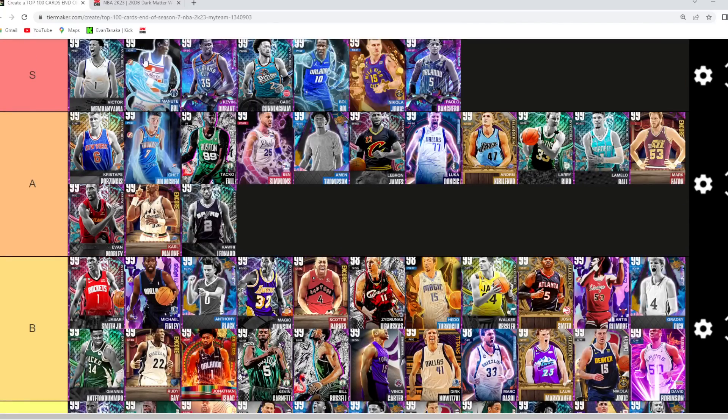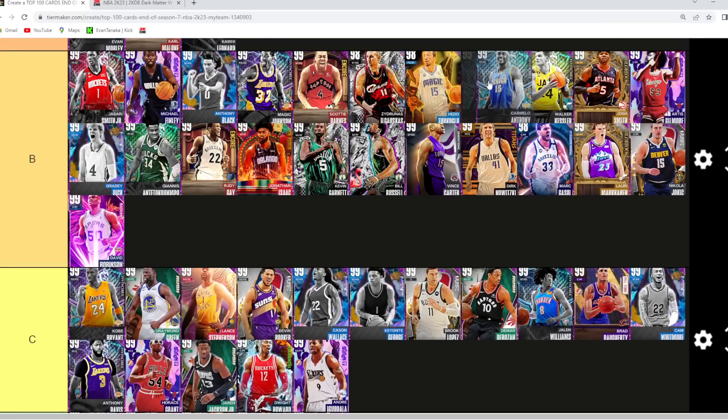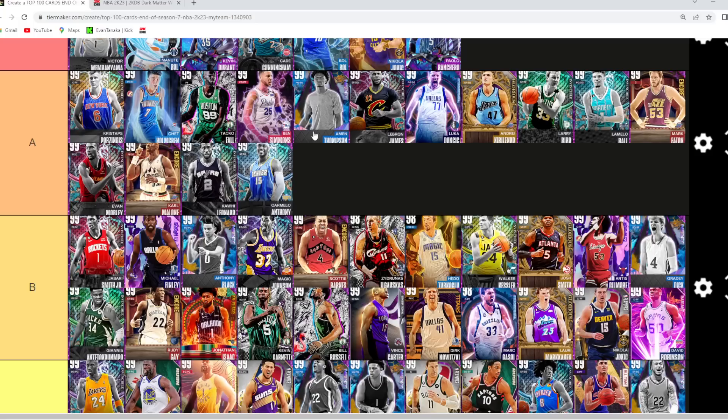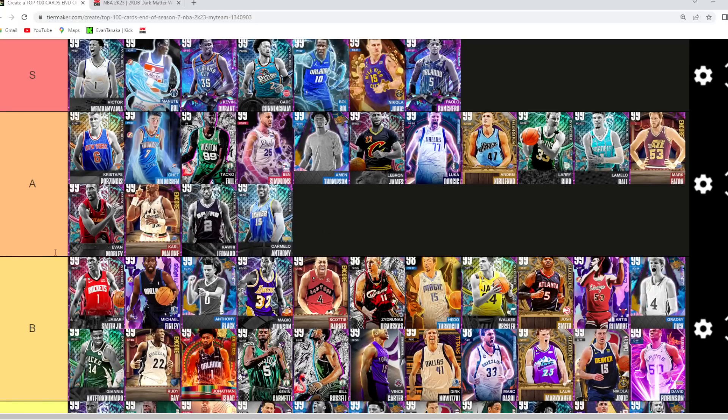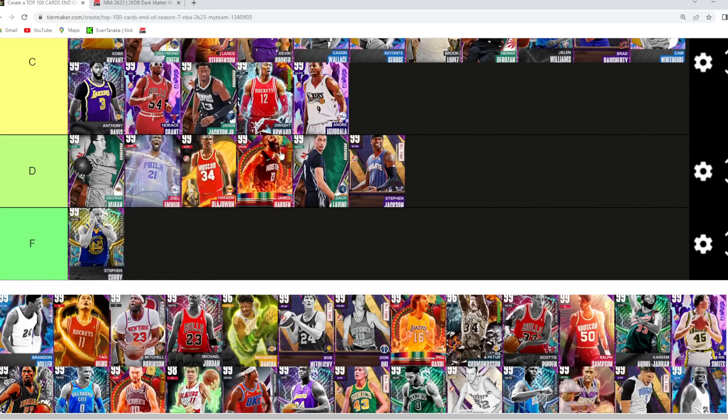I would say these are undisputed the top three cards in the game: Victor Wembanyama, Manupol, and Kevin Durant — and they're all easily gonna be in S tier. Carmelo Anthony I'm still giving A tier — really good offensively, great jump shot, really good dribble sigs, like the perfect offensive shooting guard, so he goes in that low A tier spot. George Mikan I'm gonna go D tier — has a good jump shot, but he's just super undersized at that power four position.